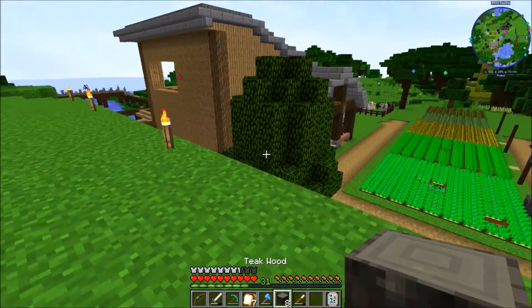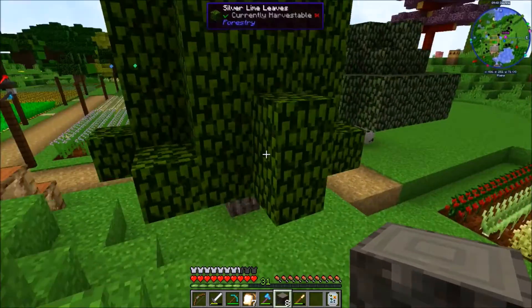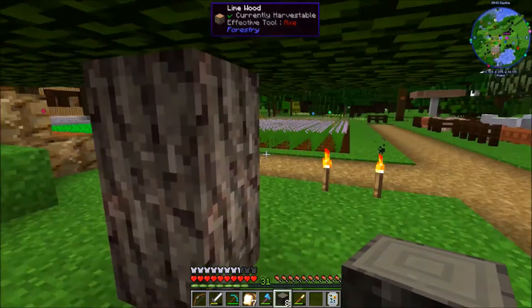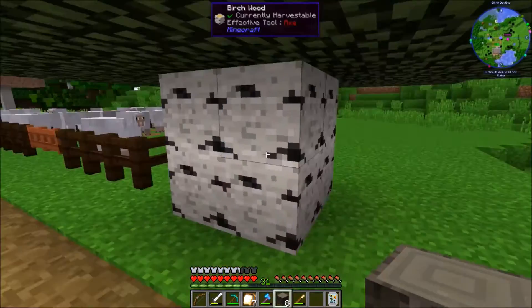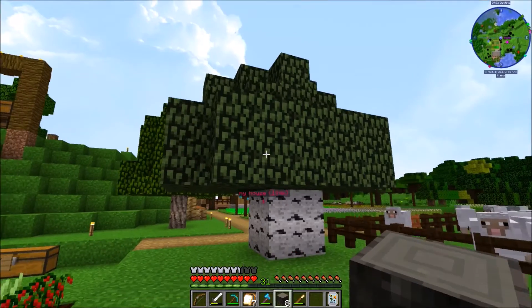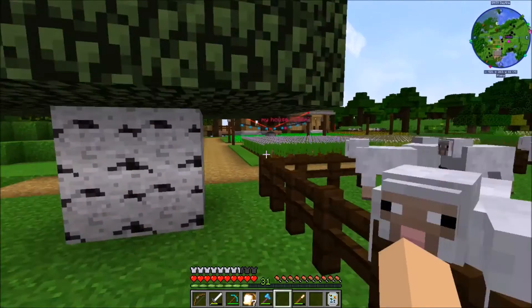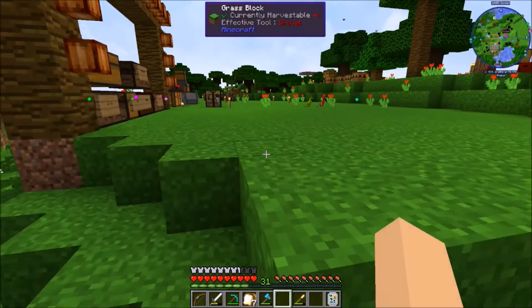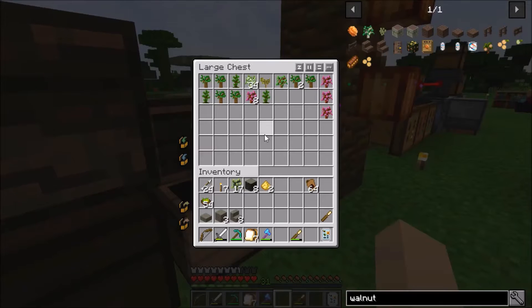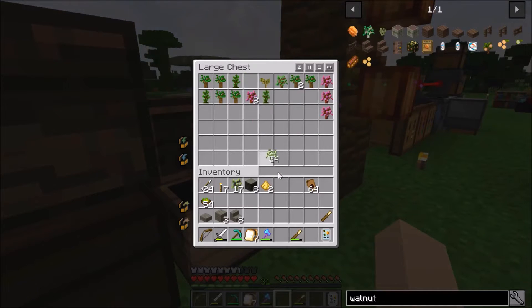I wanted to stick around over here and do some work by our other biome. These things right here - this is a silver lime tree but it's also a hybrid. This right here is a hybrid of a dark oak and a birch, so it grows in a double. I have the saplings for that by the way. Here it is - silver birch dark oak. Its girth is a two by two, height is small, and its yield is lowest.